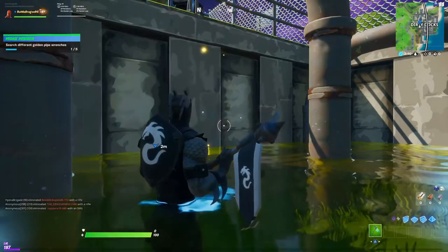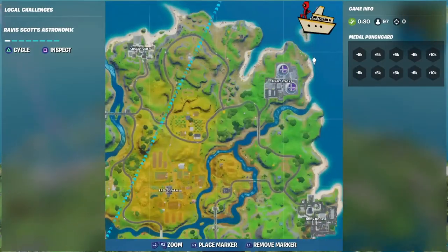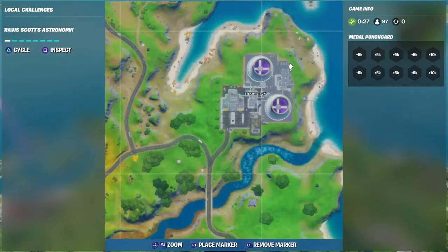After this one we are going to go to Steamy Stacks. You can see it right here on the map — I'm going to mark it right where it is, you can see the blue mark. Now we are going to jump off the bus and go exactly to that location.